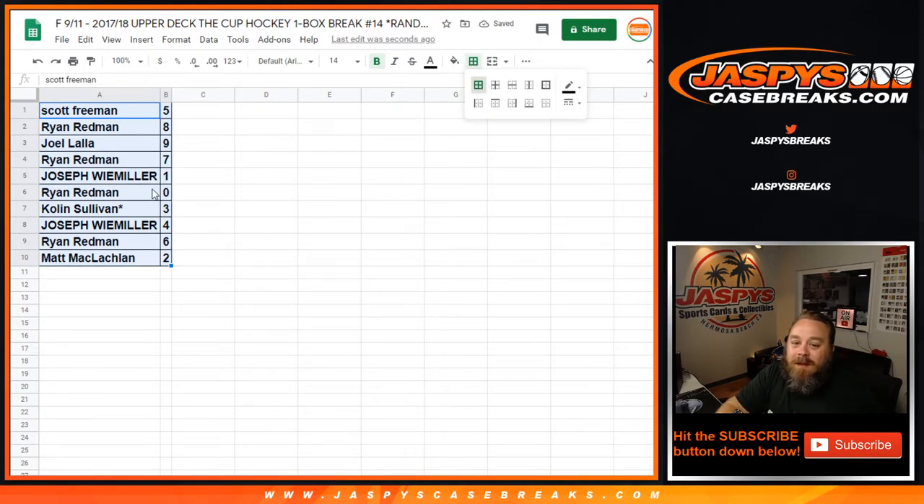Scott Freeman with the 5, Ryan Redmond with the 8, Joel Lala with the 9, Ryan Redmond with the 7, Joseph Weimiller with the 1 spot, Ryan Redmond with the 0, Colin Sullivan with the 3, Joseph Weimiller with the 4, Ryan Redmond with the 6, and Matt McLaughlin with the 2.